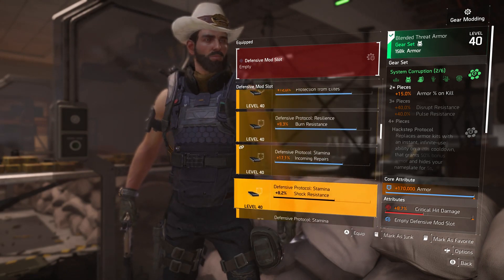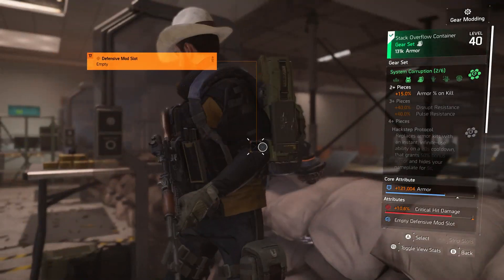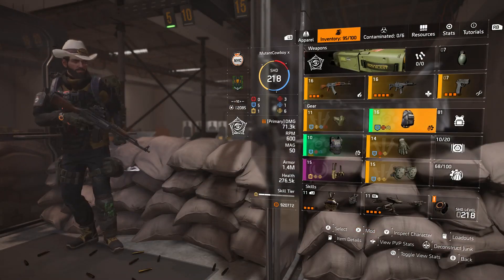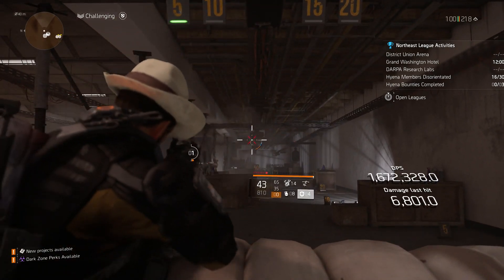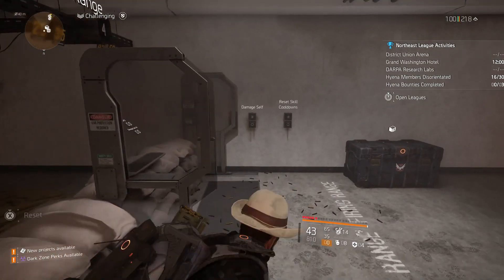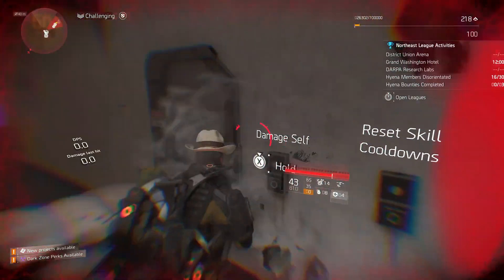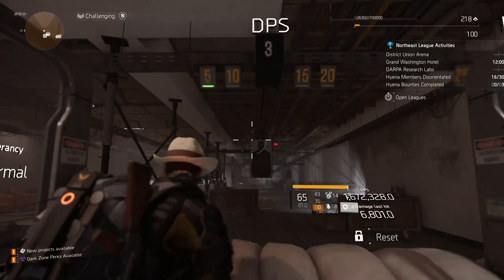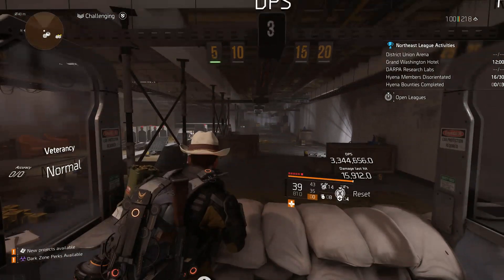Moving on, I got a question about armor on kill in one of my videos, so I thought I'd actually dive into it since I haven't tested it at all. I equipped a two-piece System Corruption to get the armor on kill bonus, and then I added three pieces of Badger Tuff to get that on kill bonus as well. You can see the baseline here — I pretty much end up with six bars, which is about 25% armor on kill.